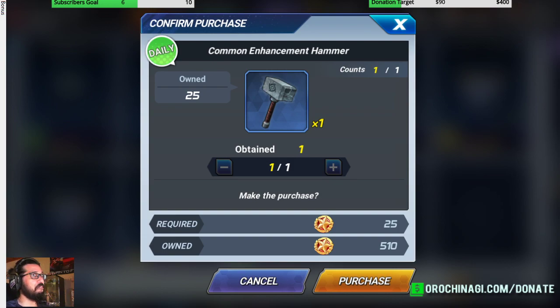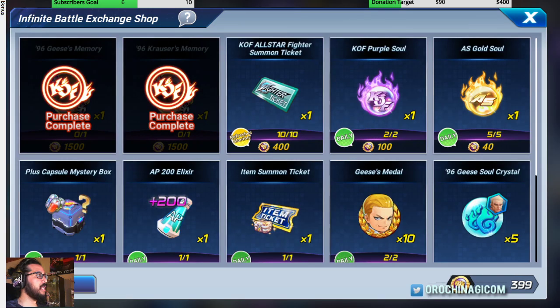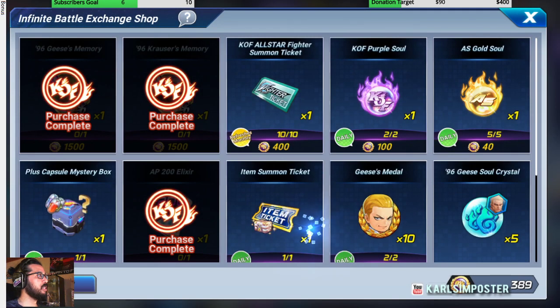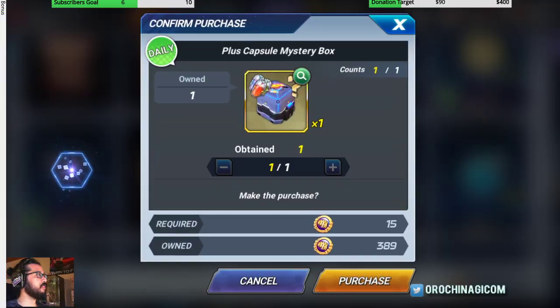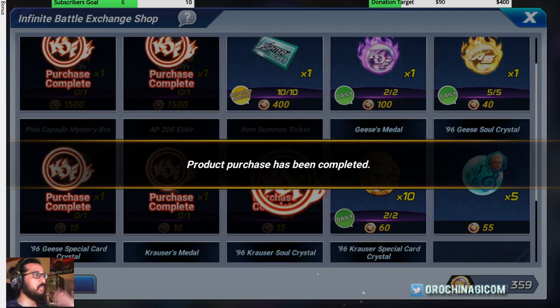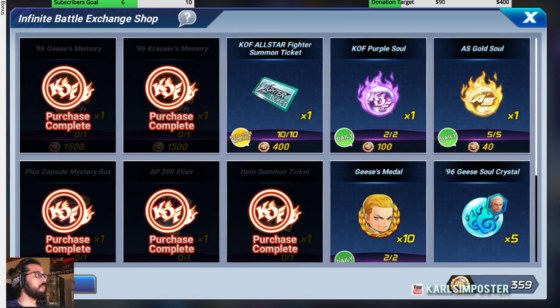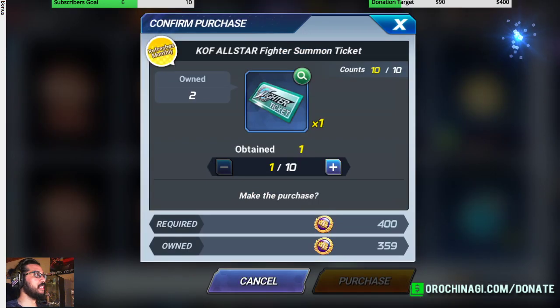The infinite battle exchange shop is important — it has dailies. Try to get the Geese and Krause memories because you can use those for other characters, and they replenish weekly. I sometimes get a plus capsule and some item tickets since they're random and can give you another capsule. If you're feeling adventurous, go for the all-star summon ticket — the rates are quite good and it includes newer characters like Lady Kim.